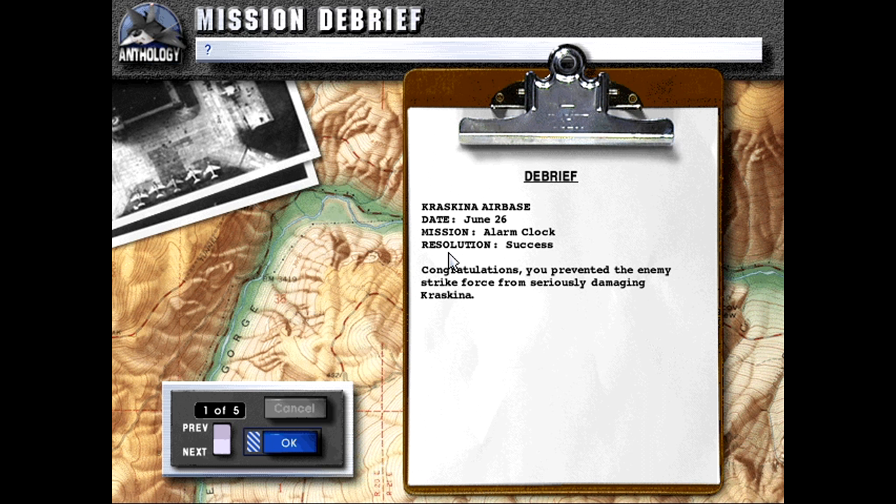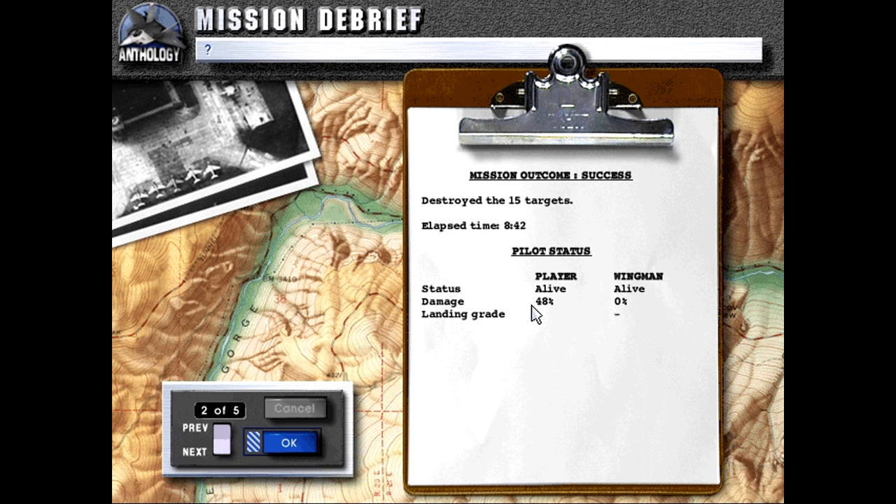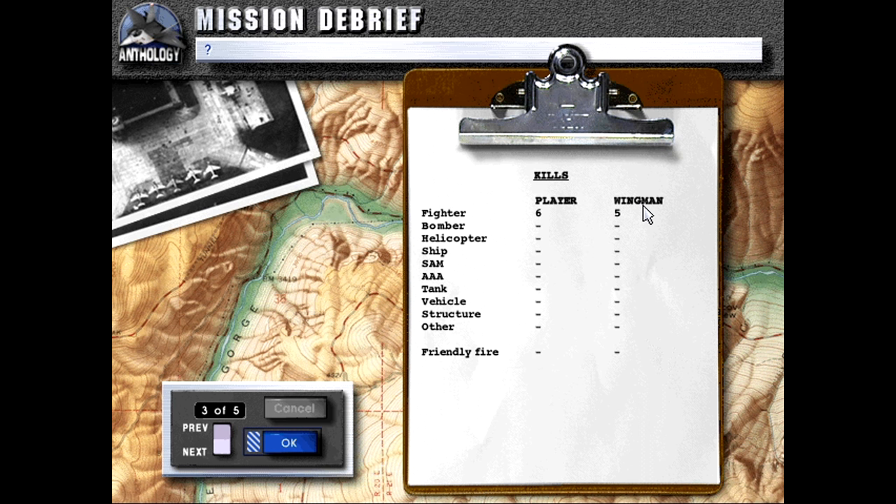Debrief — Kraskina Airbase, date June 26, Mission Alarm Clock: Resolution — Success. Congratulations, you prevented the enemy strike force from seriously damaging Kraskina. We destroyed 15 targets — that was actually a decent amount. We got 48% damage on us and they knocked out our hydraulics. We had six kills though, so we did do a decent amount of work.